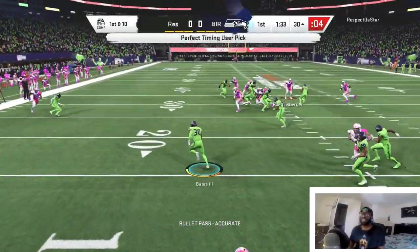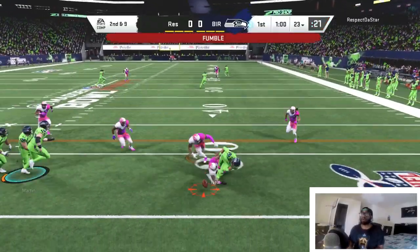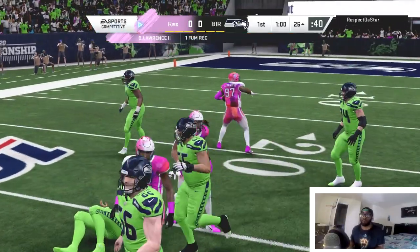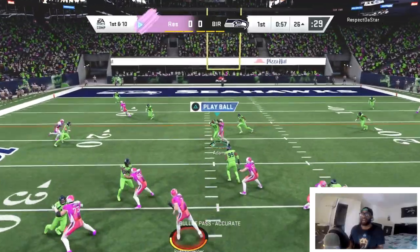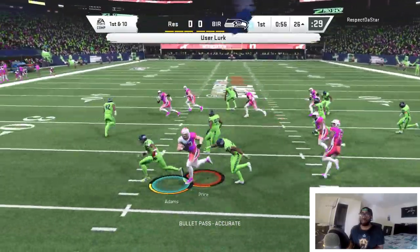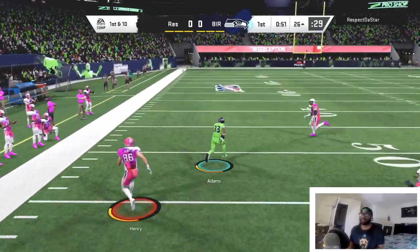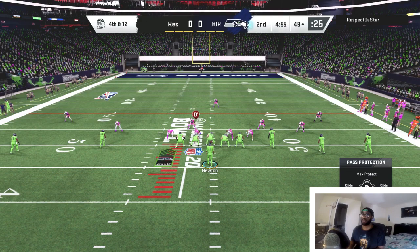Jesse Bates with the nice interception! Taking off with Cam — everyone scrambles with Cam and never fumbles, but when I do it's a fumble. Jamal Adams with the nice interception — this might be a house call!